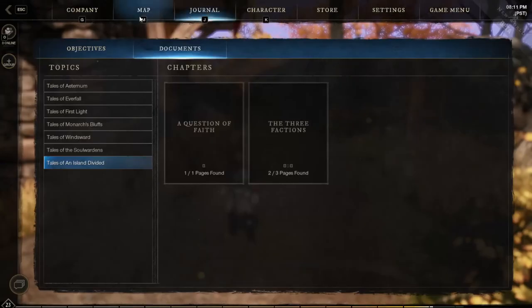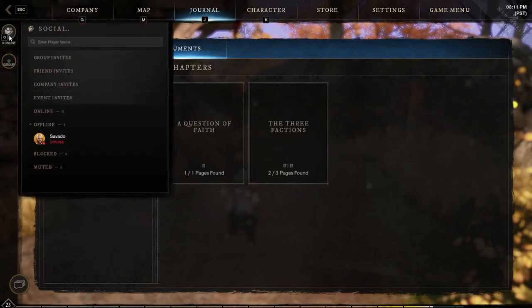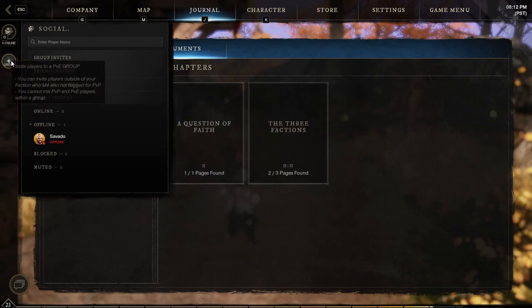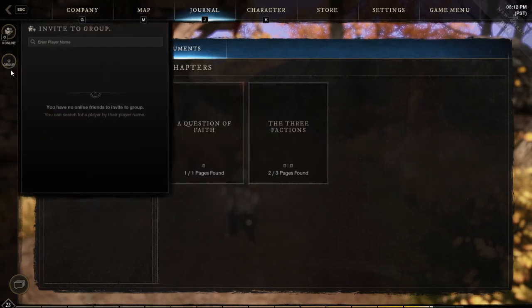When you are looking at all your menus, on the left side it has your friends list and displays who is online. You can also check your notifications like group invites or friend invites here, along with select your friends and invite them to groups, direct message them, and so on. If you are interested in inviting a random player to a group, you just click the plus on the group icon and you can enter their name.